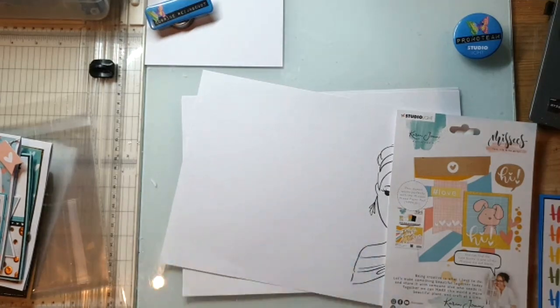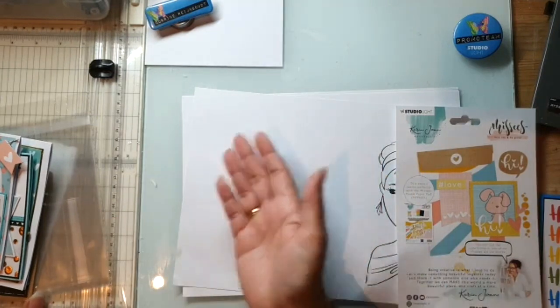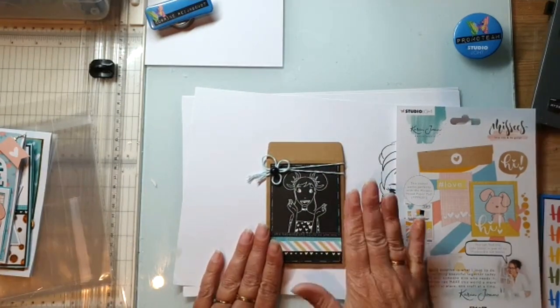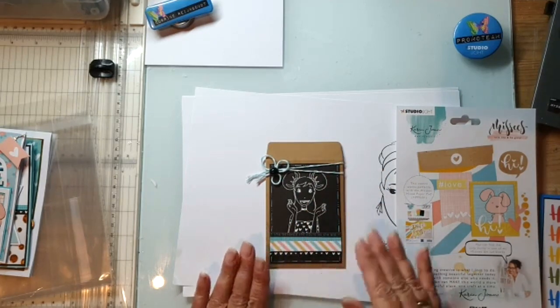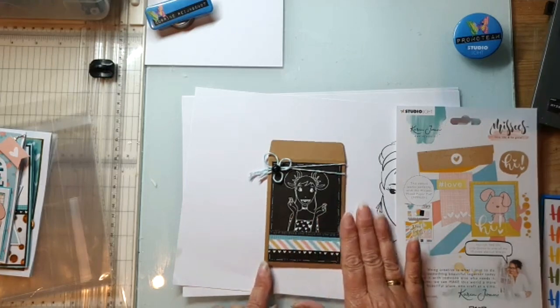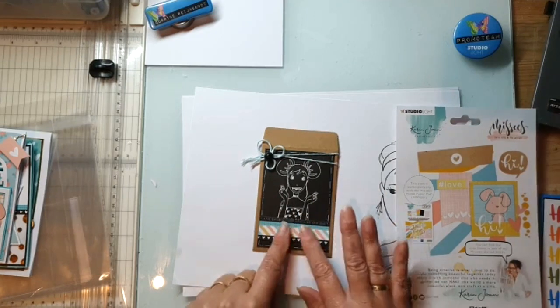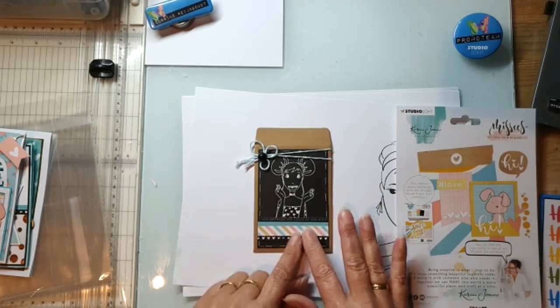Wat ik wou zeggen over die envelopjes - die hebben jullie vast al voorbij zien komen. Alice had hem gemaakt: die had de basis zwart, dat kraft, en dat meisje zwart gestempeld. En washi tape er overheen. Ik vond dat zo'n leuk idee. Ik wil jullie toch even zo'n simpel envelopje laten zien. Ik heb het met wit embossingspoeder gedaan. En mijn washi tape heb ik op wit papier geplakt - als je dit gelijk op het zwart plakt, wordt je washi tape donker.